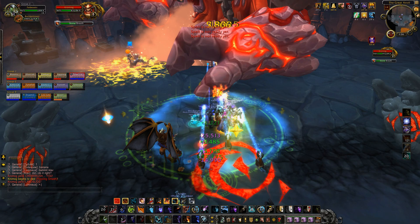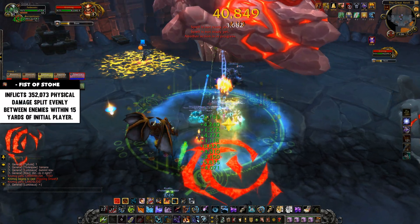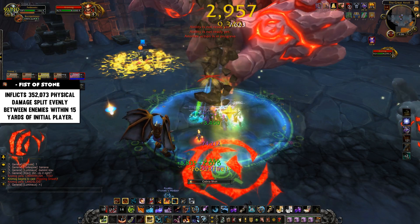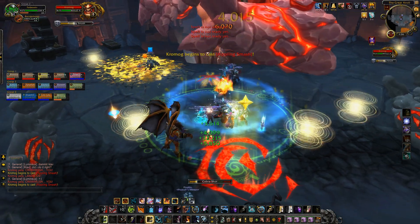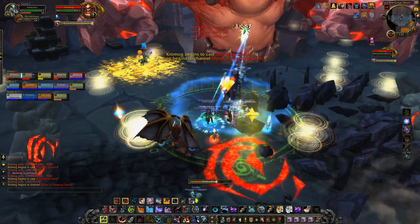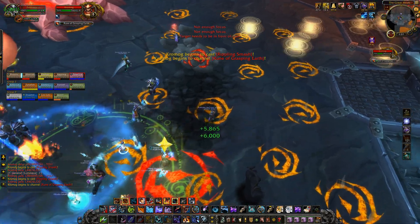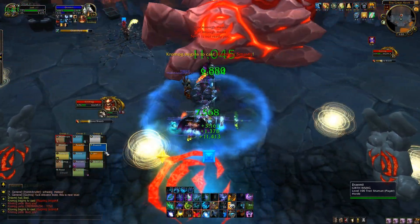Also what tanks need to worry about is Fist of Stone — a cleave ability shared between all targets around the tank. The tanks need to be stacked up pretty much the majority of the fight to share this damage. He'll cast it on his main target, and anyone within 15 yards will share the damage. Both tanks want to be standing together and really want to pop some sort of active mitigation and damage reduction.